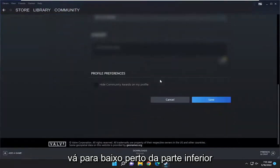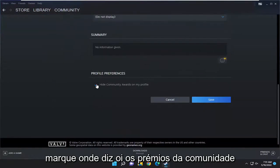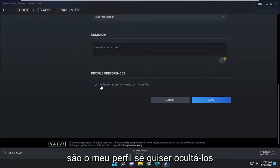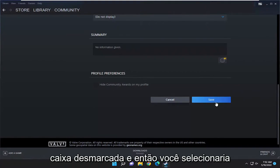And then you want to scroll down near the bottom under the Profile Preferences. Checkmark where it says Hide Community Awards on My Profile if you want to hide them. If you want to do the opposite and you want to show them, you would keep this box unchecked. And then you would select Save.